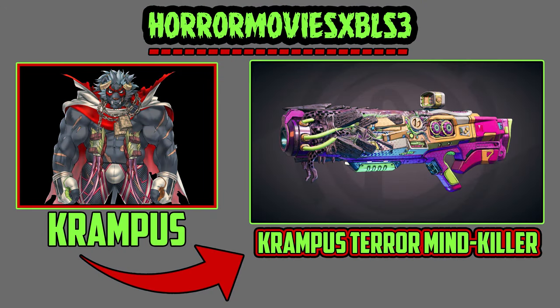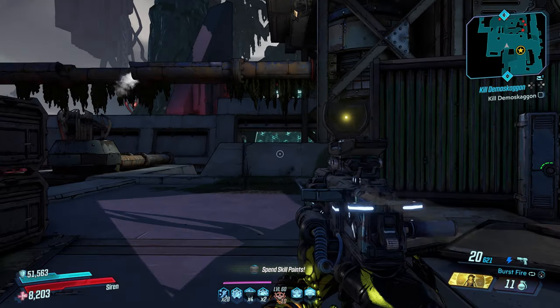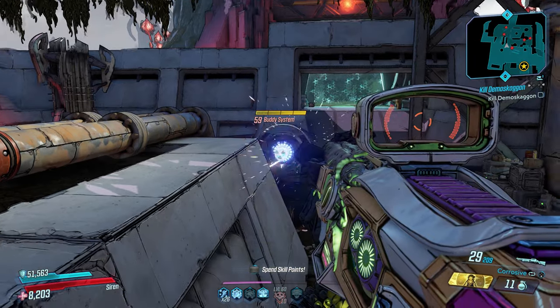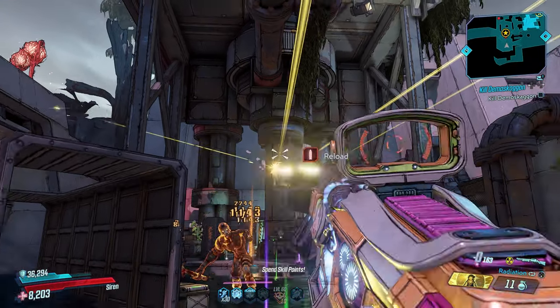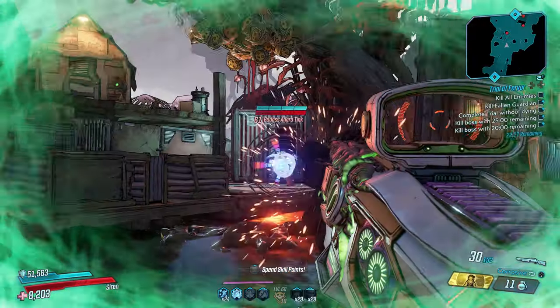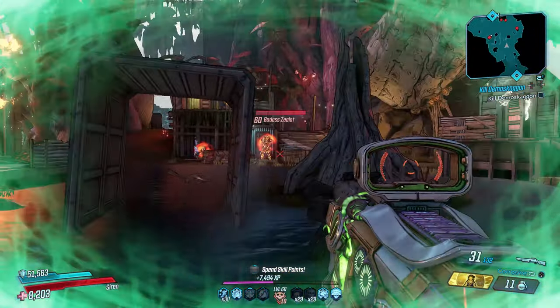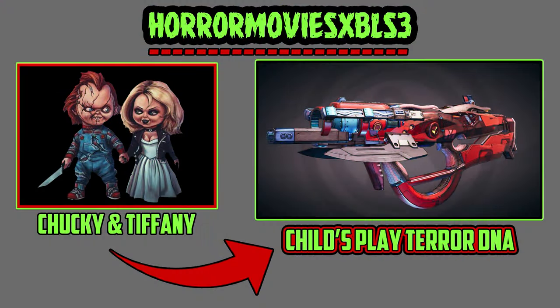Next up we have Krampus — the Krampus Terror Mind Killer. I wanted to bring that Christmas feeling with that Krampus devil demon power effect, and I accomplished that with this abundant Mind Killer. This is one of my favorite designs. When you shoot this weapon, just like Krampus can teleport, you are shooting shockwaves that teleport to the enemy and blast them back with demon strength. I also added the Recursion as a second firing mode — this weapon is totally insane and so much fun.